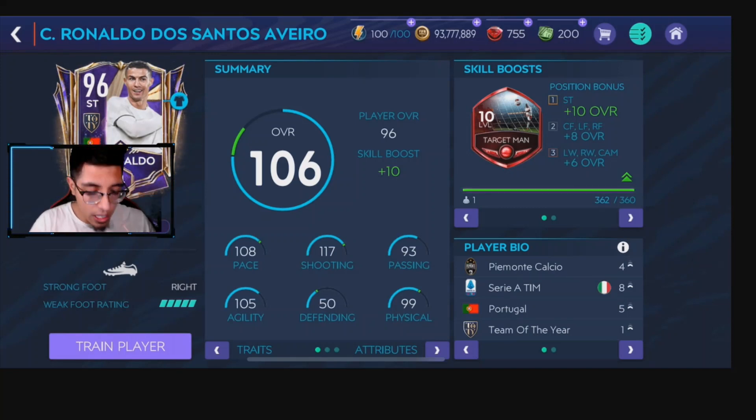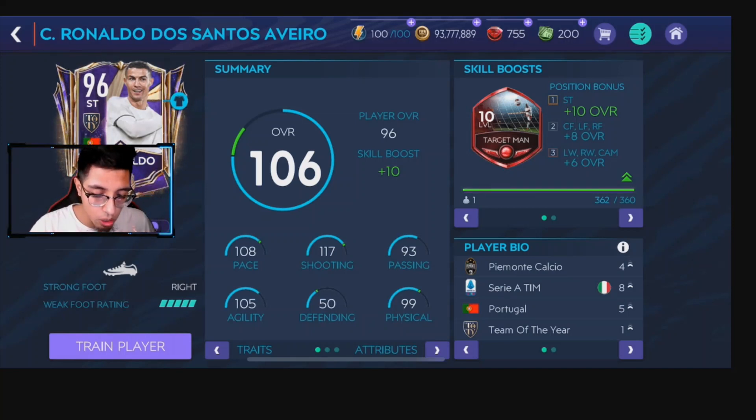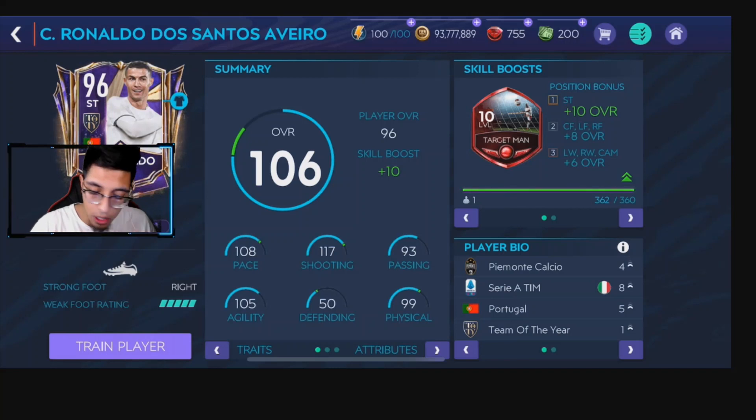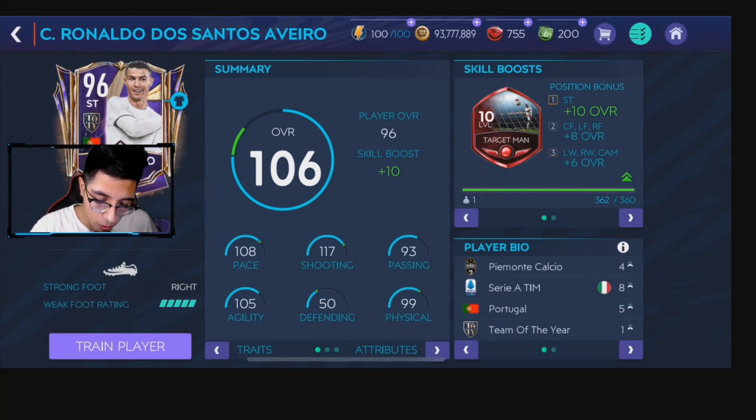You can see right here — this is Cristiano Ronaldo. His stats are absolutely phenomenal: 108 pace, 117 shooting, 93 passing, 105 agility. Defense is not that good but the physical is insane too. Five-star weak foot, of course, and right-footed. He has 110 acceleration, 107 sprint speed, 123 finishing, 120 shot power, 112 long shot, 115 positioning, and 116 volleys — absolutely phenomenal.